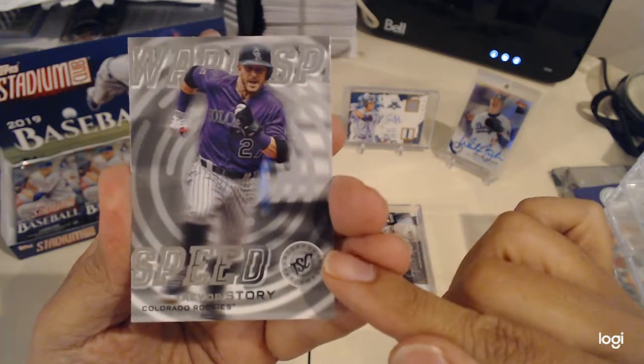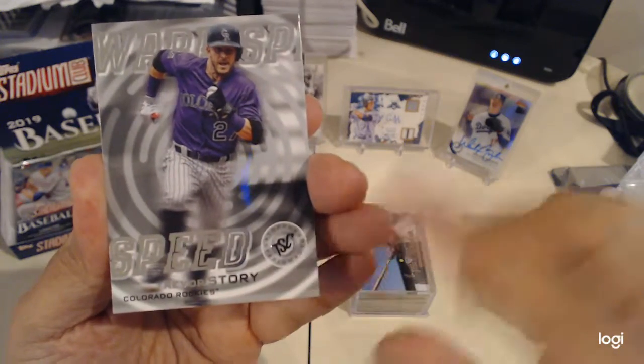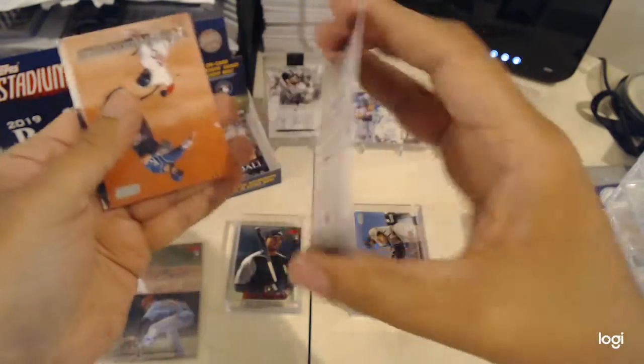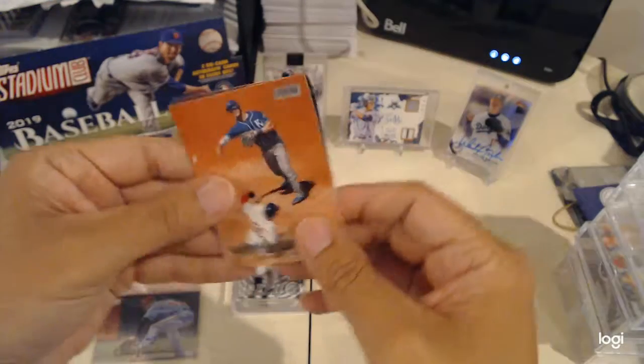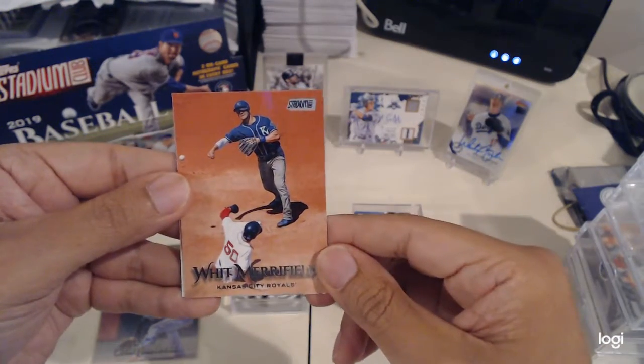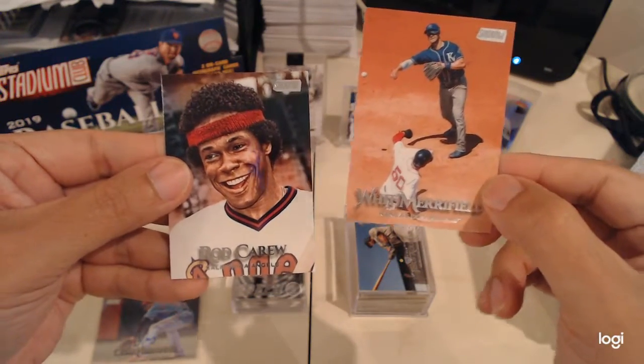This is I think the old logo — Topps Stadium Club — with Marichal and Rockaroo. Very nice.